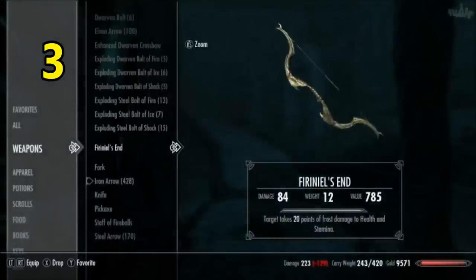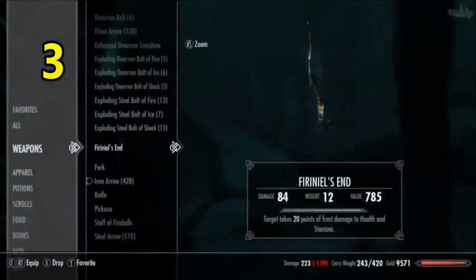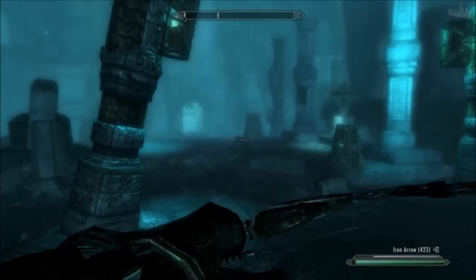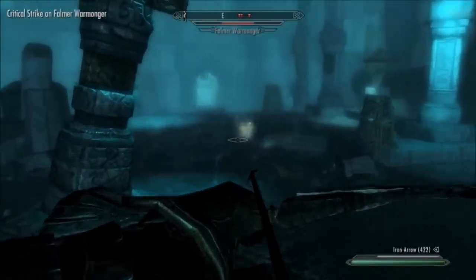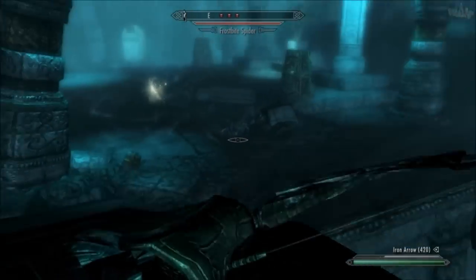At number 3, we have Fimril's End. This bow has a base damage of 13. It also delivers 20 points of frost damage to both health and stamina. Frost also slows the target for 3 seconds. With this bow you're doing 33 damage per shot and slowing your target. And on top of that, you're also removing their stamina, which means if they do get close enough to hit you, they probably won't be able to power attack you.